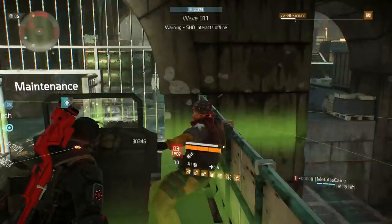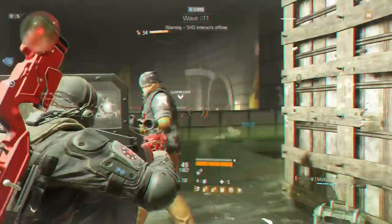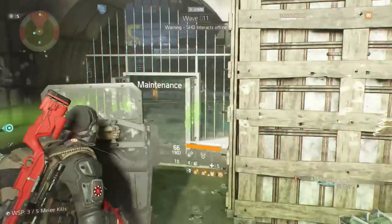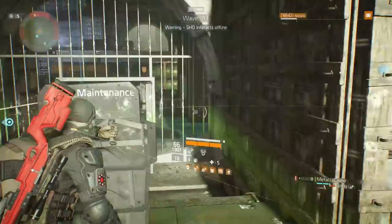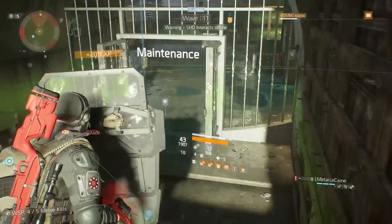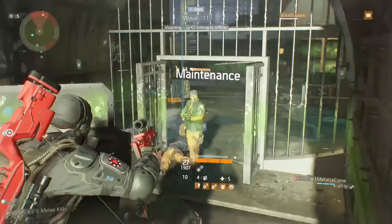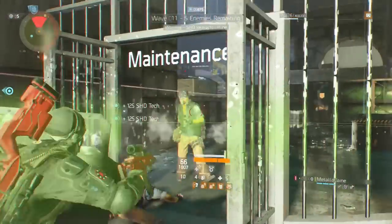A lot of you will be thinking: why not just run the 6-piece Nomad set? There are a couple of reasons I prefer to run the D3 over Nomad. One, nothing is left to chance. And two, when matchmaking or running with a team, you'll actually be assisting the team with your build. The default increased threat that the Ballistic Shield brings will have a lot of the enemies focusing on you, allowing your teammates the freedom to focus down NPCs. Plus, you'll be providing a pretty decent buff as your shield takes damage. Don't get me wrong — the 6-piece Nomad build is a hell of a lot of fun to play, but more skill is required to be as effective as the D3 build.